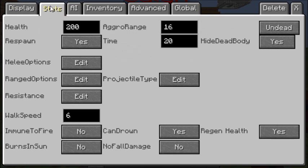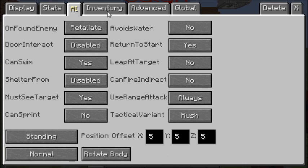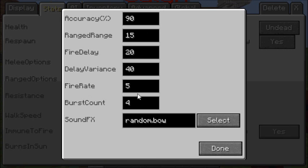If you were to attack the NPC, it would shoot 3 arrows at you in each burst. The fire rate is how fast it shoots those 3 arrows. If you set it to 1, it will shoot them very fast.